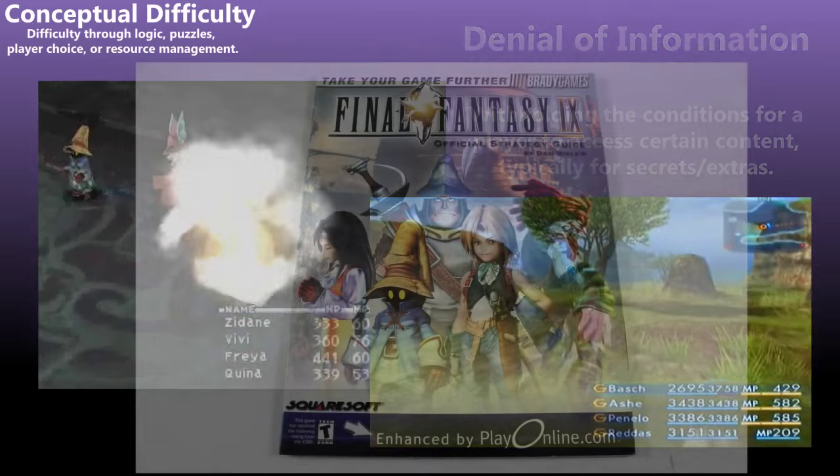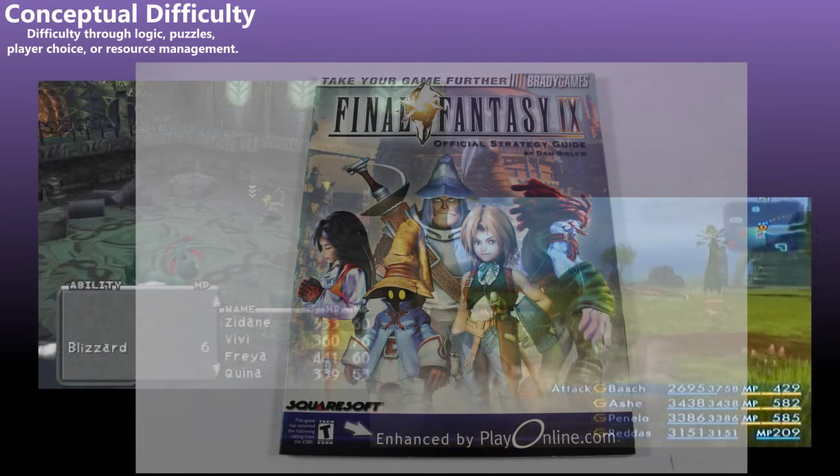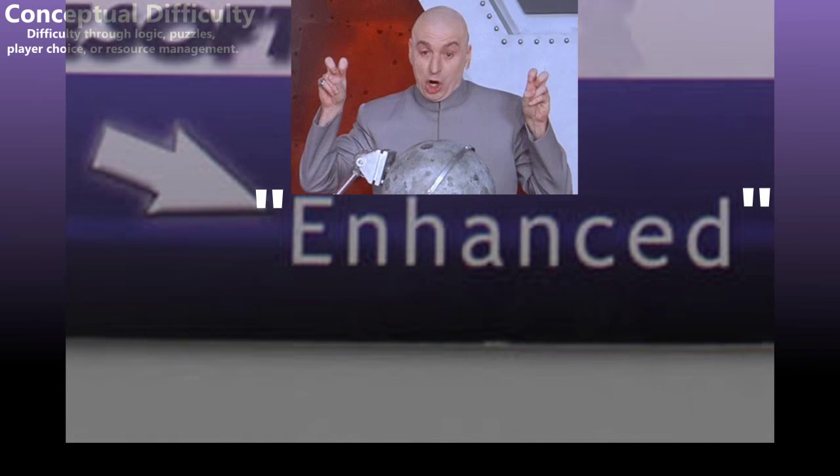You know, this sounds like the perfect kind of secret for a strategy guide. Maybe we should get Brady Games to write a companion book. In fact, the more obscure the secrets are, the more likely our fans will buy a strategy guide to go with our game. Hey, Final Fantasy XII, I have a great idea for one of your weapons.